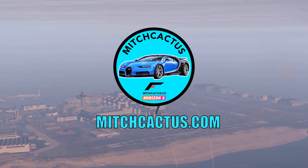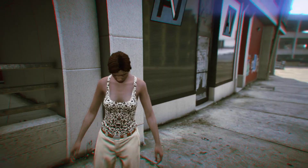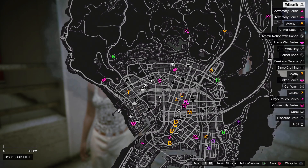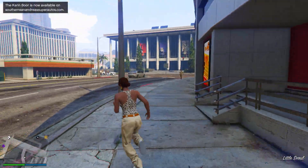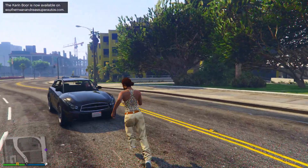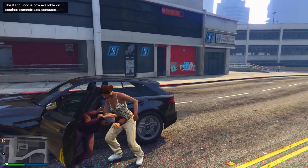Once you spawn into an online session, open up the map and see if you can see any clothing stores. If they don't appear, just find a new session and they will appear. Once you see any of the clothing stores, go ahead and make your way over to one of them.